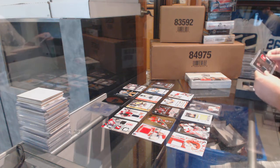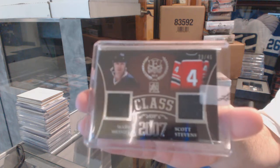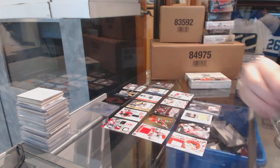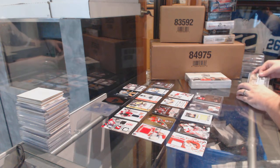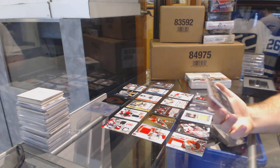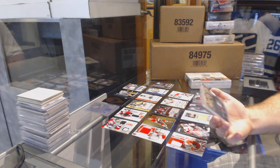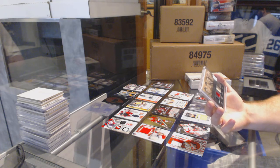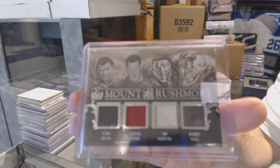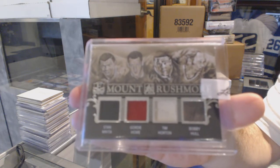We've got a dual jersey numbered 2-of-45 — Messier-Stevens. And we've got number 7-of-15 Mount Rushmore Quad Memorabilia: Stan Mikita, Gordie Howe, Tim Horton, and Bobby Hull — 7-of-15.